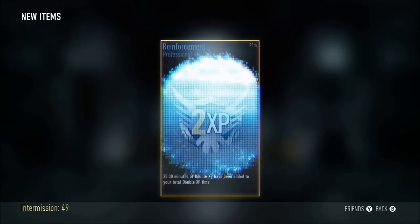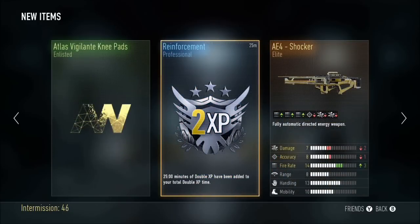This is probably my favorite one — the Roundhouse is a god. It's only Professional tier but it's very good. Double XP, the AE4 Shocker. Okay, that's it for today's video guys. We got both the elite AE4s, so that's pretty amazing. Be sure to hit that like button — 57 likes would make my day. Subscribe for more Call of Duty Advanced Warfare content, and I'll see you in the next one. Peace out.